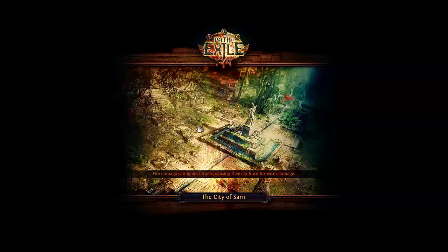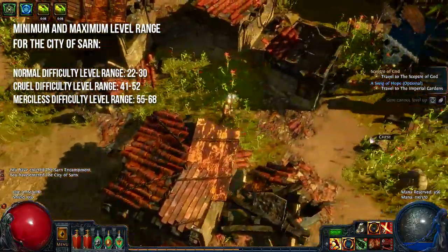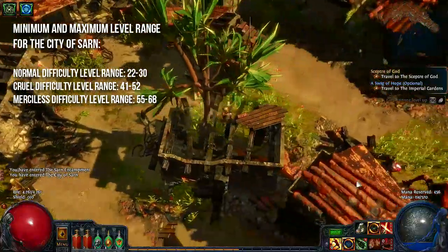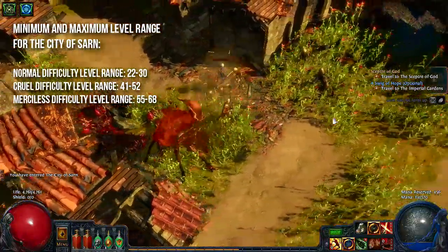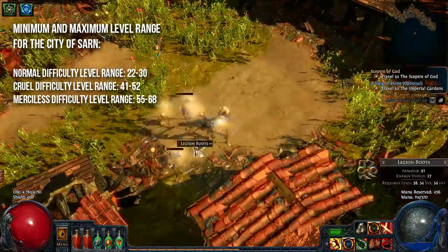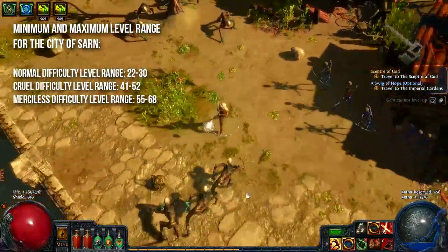Depending on the difficulty the City of Sarn is either a level 26 area on normal, 46 on Cruel, 61 on Merciless. On normal difficulty you can farm this area between level 22 and 30, on Cruel between level 41 and 52, and on Merciless between level 55 and 68.